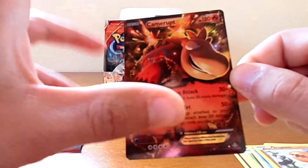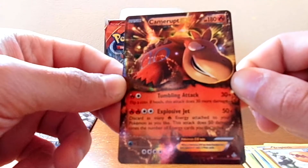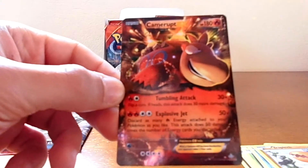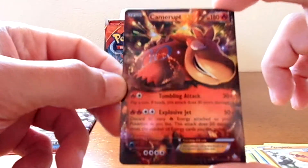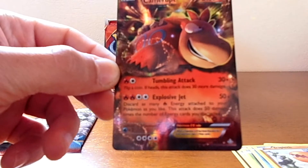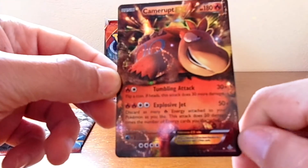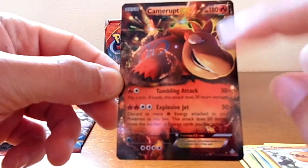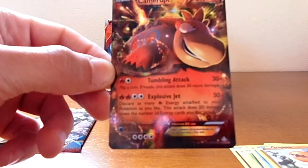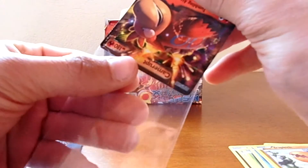Camerupt-EX is a darkish card. With two energy, 30 damage plus flip a coin — if heads, this attack does 30 more damage. Explosive Jet costs four energy: discard as many Fire-type energy attached to your Pokemon as you like; this attack does 50 damage times the number of energy cards you discard. I'm not sure if I like this card. Maybe with the Blacksmith combo it could work.